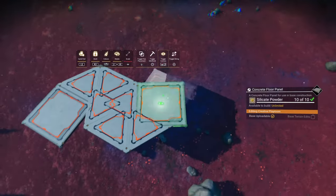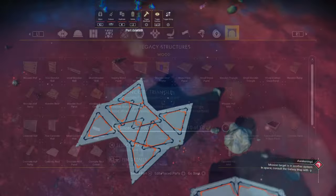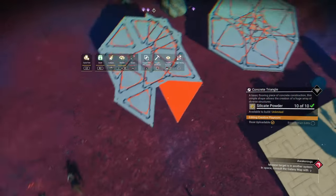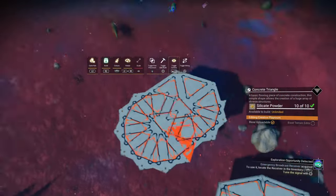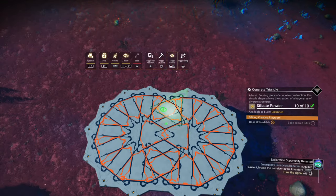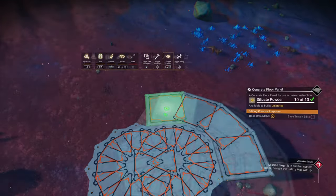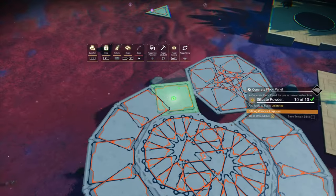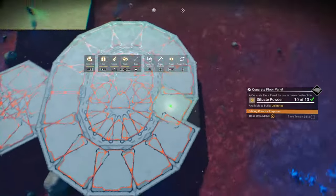Place two concrete floors on the correct snap points, two triangles on the inner edge of the concrete floors, remove the concrete floors, then start placing triangles to create two circles. You don't have to place any in the center — create a nice pattern without them. Then start snapping floors. That makes a nice oval for the foundation of your base.